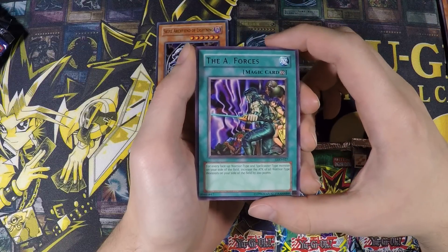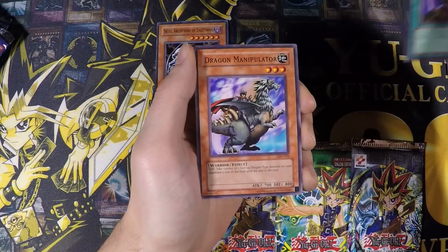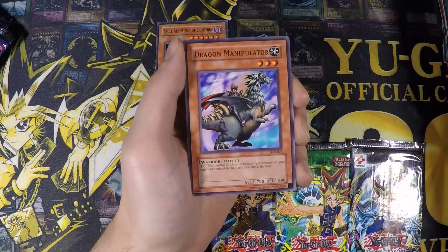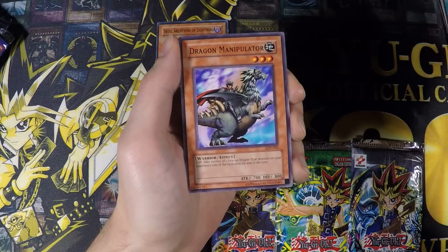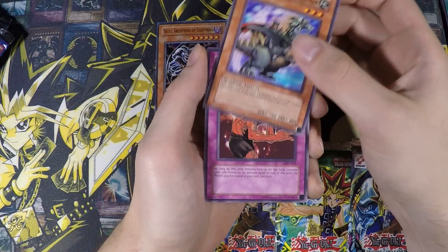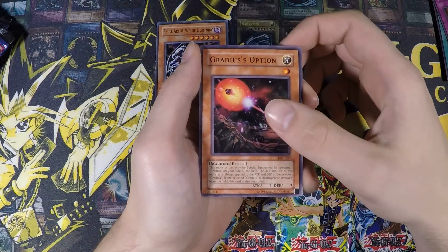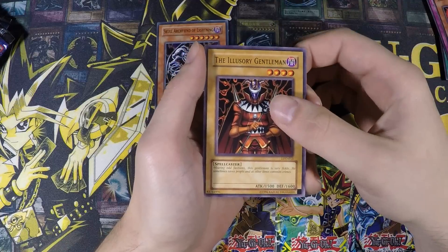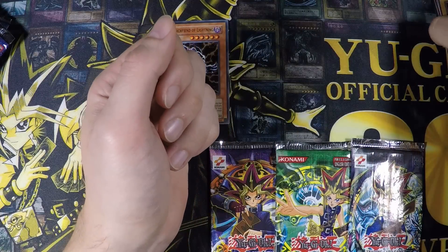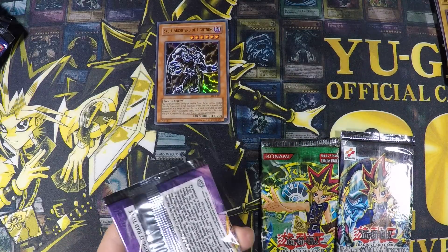I like playing The A-Forces in warrior decks — for each warrior you have on the field, each warrior gets 200 attack, so you can boost yourself quite a bit if you play it in combination with Command Knight. Then we have Dragon Manipulator, Life Absorbing Machine, Gradius' Option, and the Illusory Gentleman. Alright, nothing notable for that pack. Let's go to Labyrinth of Nightmare.